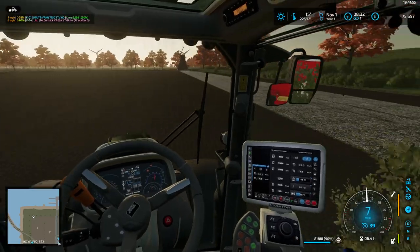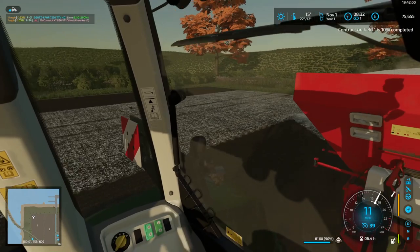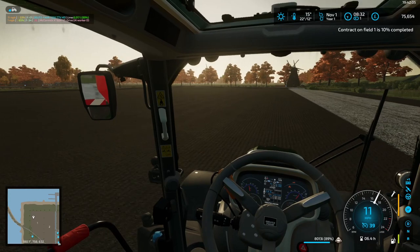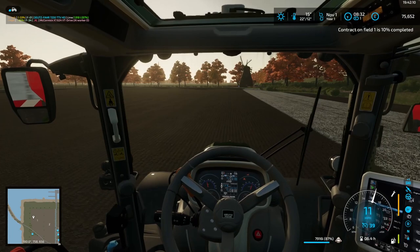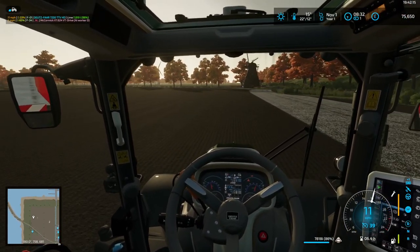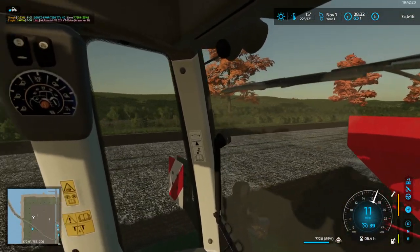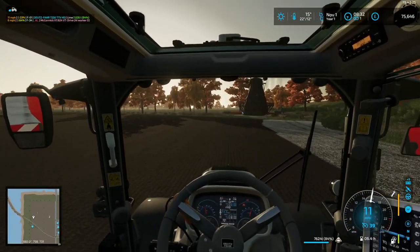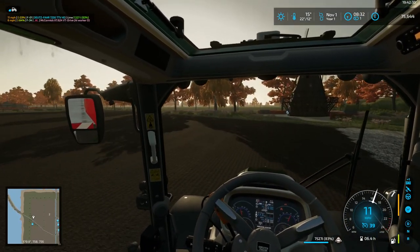Going to cab view now. It's a very nice contract - home field one, at 10 percent done. Despite having spent all that money on various things we've still got 75,000 in the account, so that is a lovely chunk of change to have at this stage.